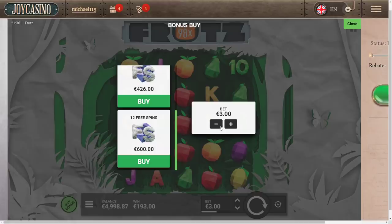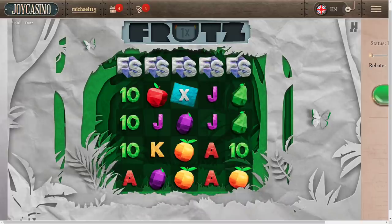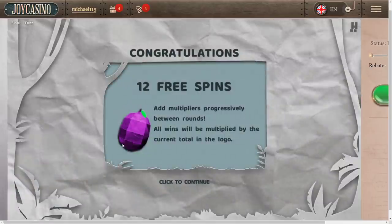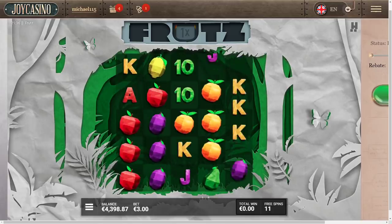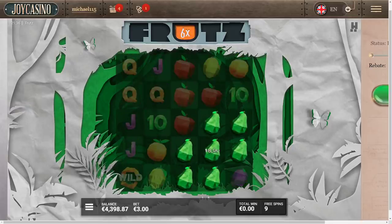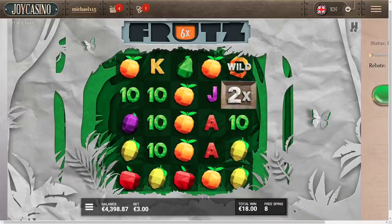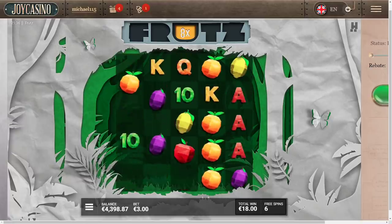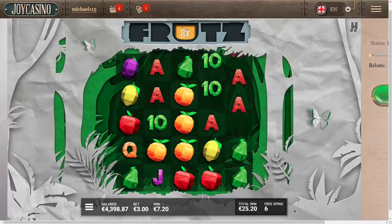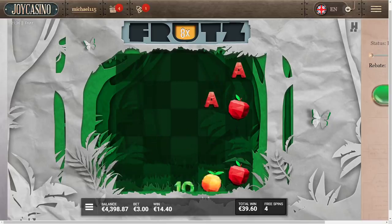It's like the same slot maker from Chaos Crew and all that kind of weird stuff. We're gonna do a big one guys — come on. This was 600 euro bonus buy, let's go for it. Fruits — Frets, Fruits, I don't care, let's get it to pay. That's the most important part. Let's go. I don't need the massive big multiplier, 5x is fine. Oh 25 is the biggest one we had in one multi, one block actually.